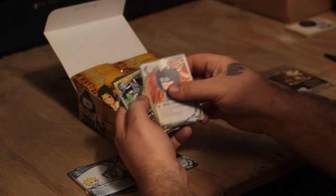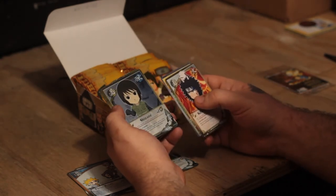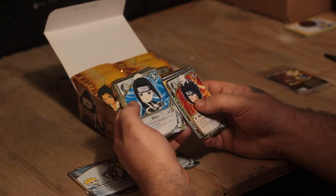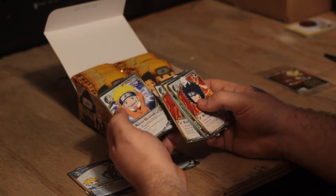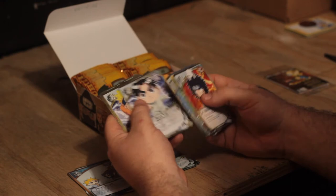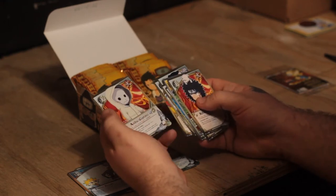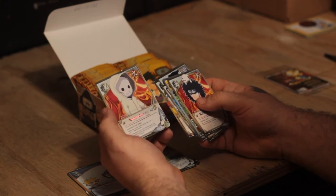We got Kiba, Severe Leaf Hurricane, Shizune for the foil. Got another Tobi, Haku, Raido, Raido — Rock Lee, Naruto, Zetsu, Zetsu. The rare is the Anbu Captain — that's a cool card.